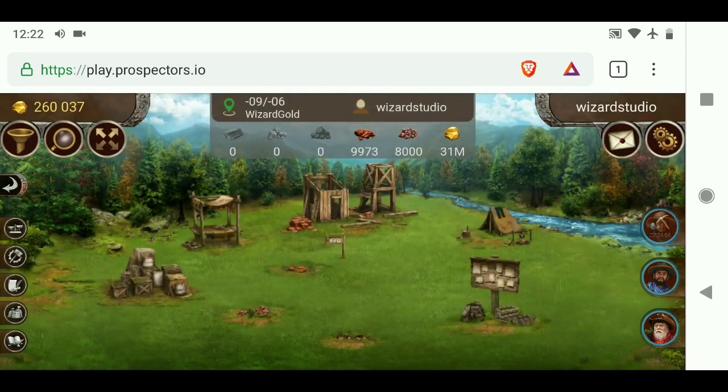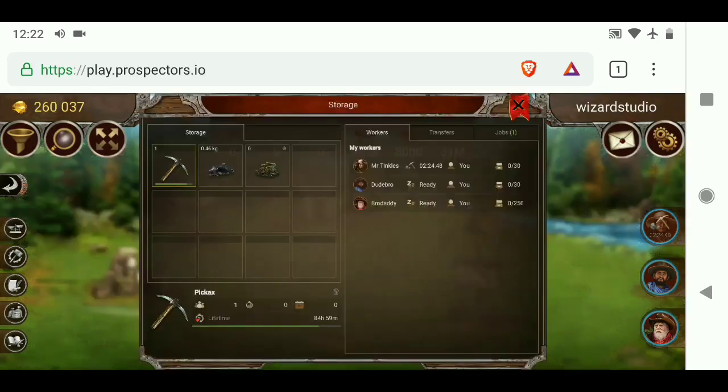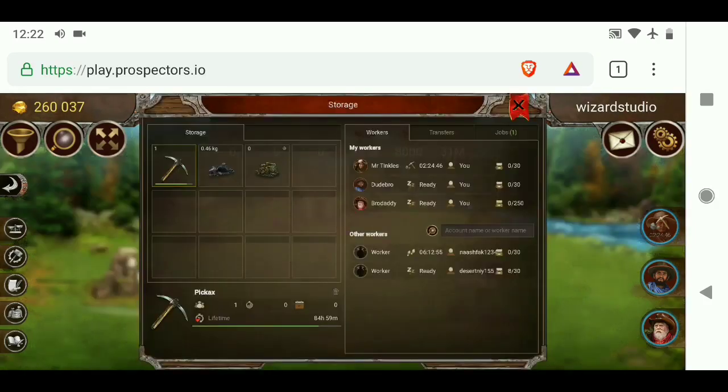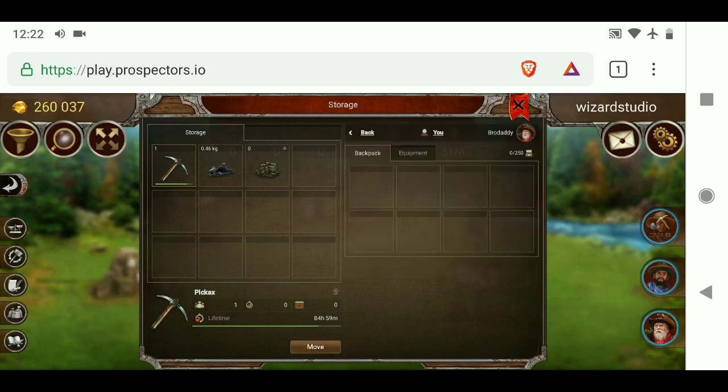Now I just want to give you a rundown of the basic plot itself. On the left here you can see my storage area. This is everything that I have in storage, and currently I don't have a whole lot. I can click on each of my workers and it will show me what they have in their inventory. They don't have a whole lot either, because I'm pretty much geared up to just be mining gold.